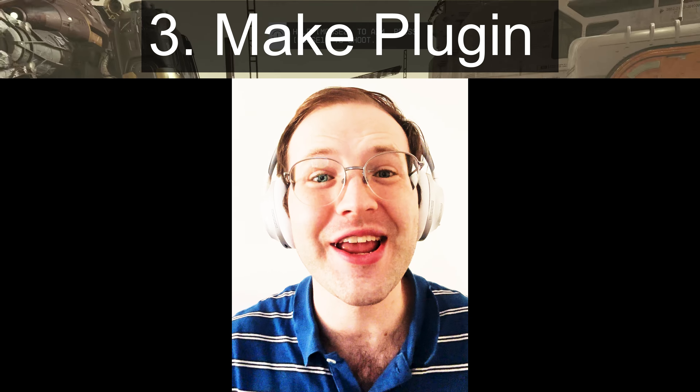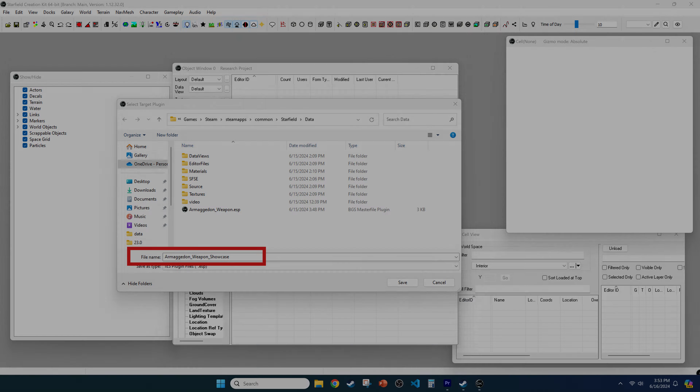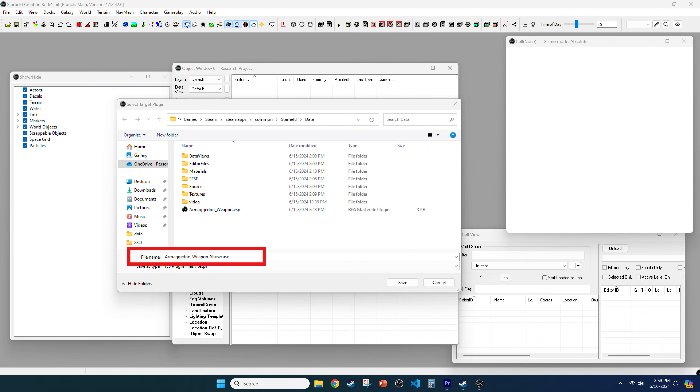For step three, you need to create your plugin. Go to File, then Save Plugin, and save your mod as desired — in this case it will be 'armageddon_weapon.esp'.